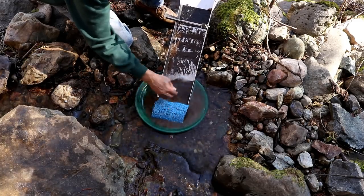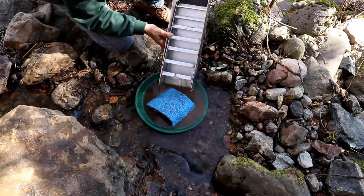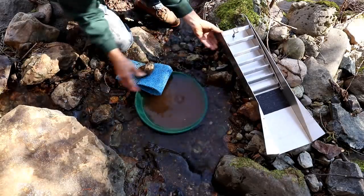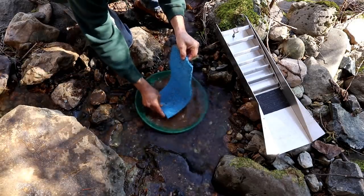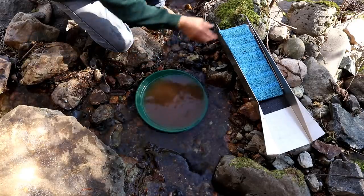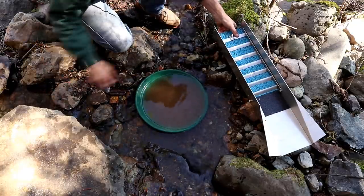It'd be nice to have two boxes or two pans, but we don't. I want to turn this over and clean it. We'll get our mat down here cleaned up. Okay, we got the box clean. Now we'll turn our moss upside down and wash it. I always like to take a look to make sure we're not leaving a nice piece of gold. I always like to put my box back together before I start panning — that way I don't go off and leave any of my matting, bolt, or anything as far as the box goes.